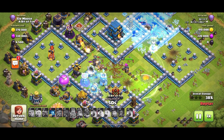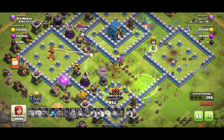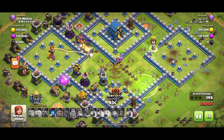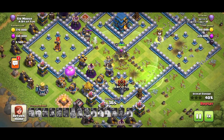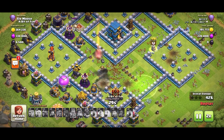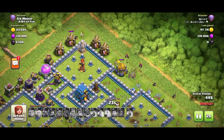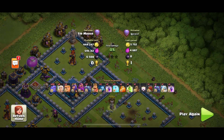Zero star attacks — never good. It always makes me feel a little bit sick and I have to go lie down if I get a zero star attack, but thankfully it doesn't happen too often. Ground warden's left going after my king — good night with 28 seconds left. And those minions I mentioned earlier taking out that gold storage — beautiful footage, gonna win some awards for that. Nice attack — let's go check out another one.